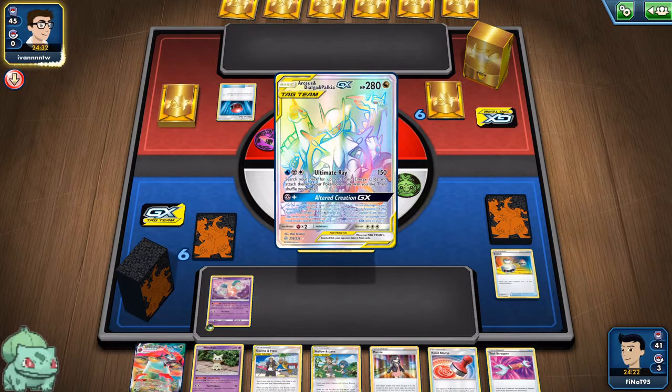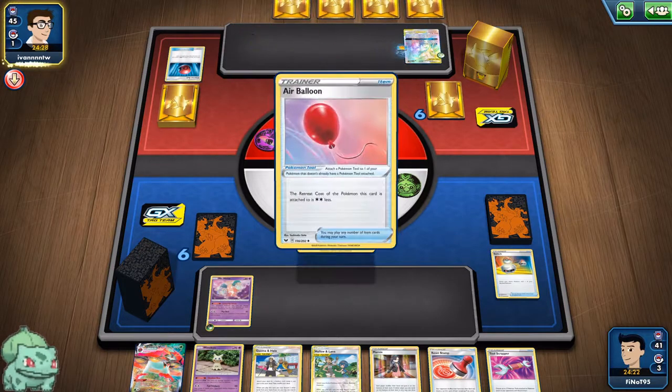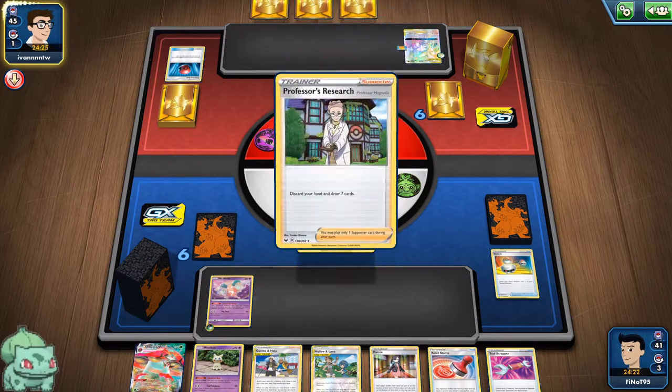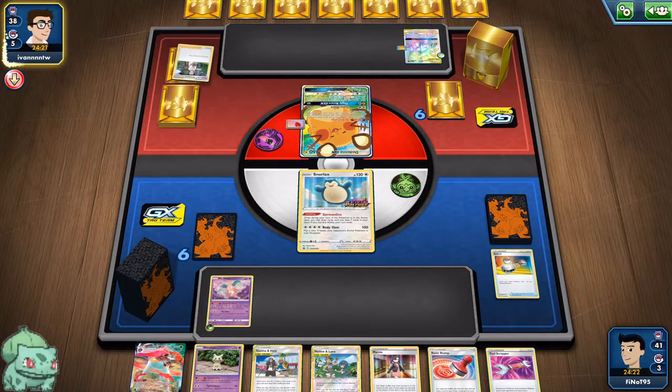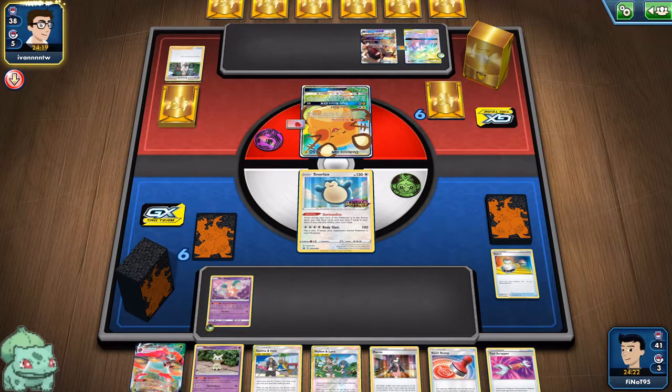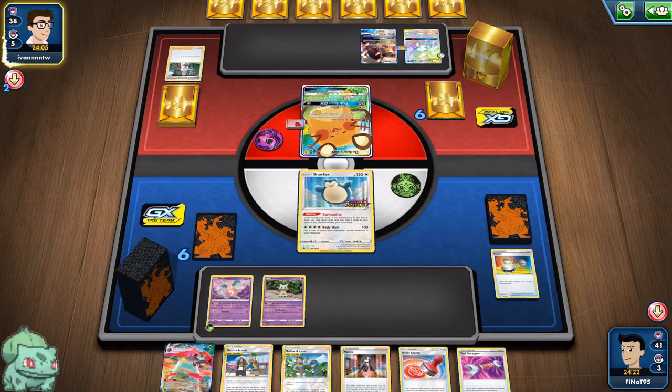I'm thinking it's Pikachu... it actually might be Pikarom. No, it's ADP. Alright, so this matchup is a bit tough because since they can take an extra prize card, it doesn't really help our situation. They find the Mimikyu, but I don't think that affects them that much.